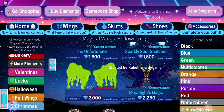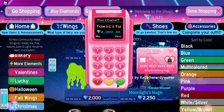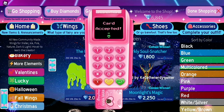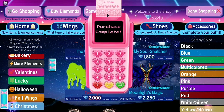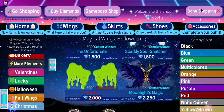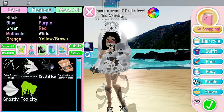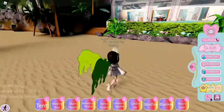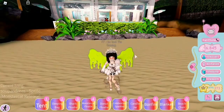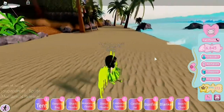The next wings I decided to purchase were these toxicity wings. They have kind of a slime theme with dripping slime details, which is really cool because I'm kind of obsessed with slime. Let's go see what these wings look like — going into wings, toxicity. Whoa, these are so cool! It literally looks like I have slime dripping down my back. I'm gonna make an outfit that matches.